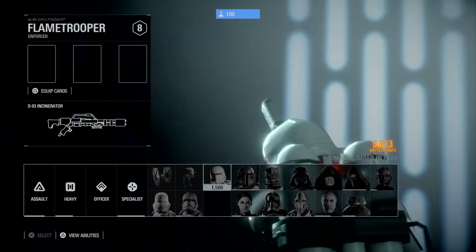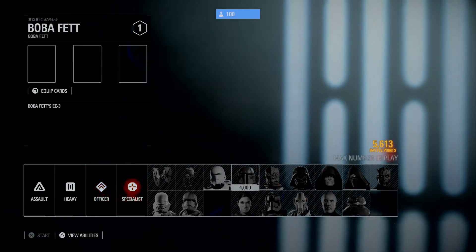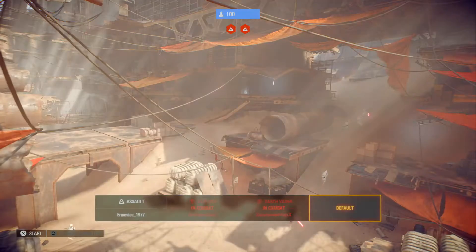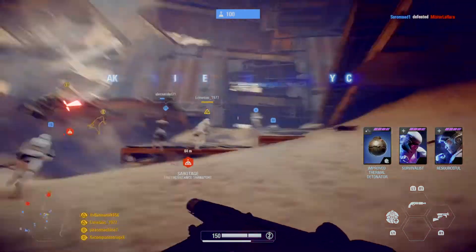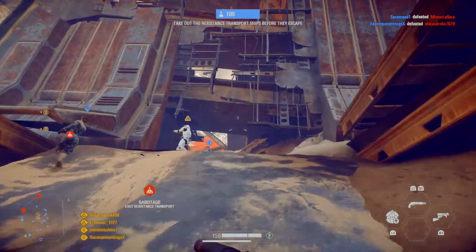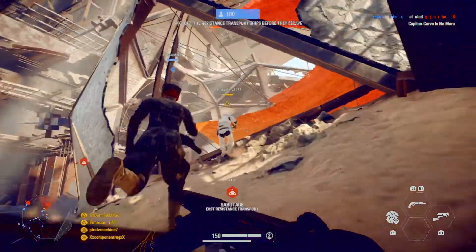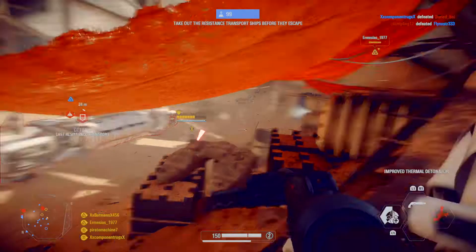Resistance transports have landed — they're attempting an aerial extraction! Place charges on the transports and detonate them! We succeed or fail here! At the starboard transport — setting charges.